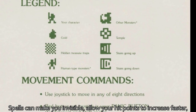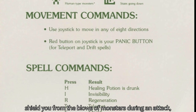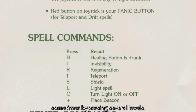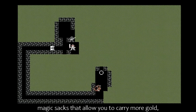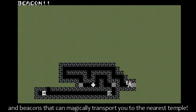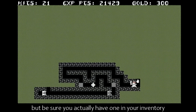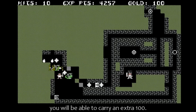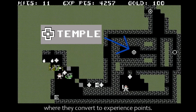Spells can make you invisible, allow your hit points to increase faster, teleport you to another location on the same level, shield you from the blows of monsters during an attack, illuminate the maze around you, and let you drift gently down holes in the floor, sometimes bypassing several levels. You will also find potions to restore your hit points, magic sacks that allow you to carry more gold, and beacons that can magically transport you to the nearest temple. Healing potions will be used automatically if your hit points drop below zero, but be sure you actually have one in your inventory before relying on this. Initially, you can only carry 100 gold at a time, but with each magic sack you discover, you will be able to carry an extra 100. Gold pieces should be cashed in at the cross-shaped temples on each level, where they convert to experience points.